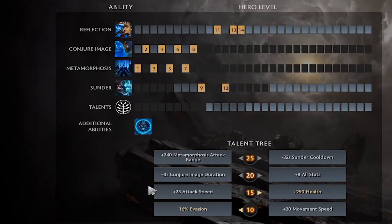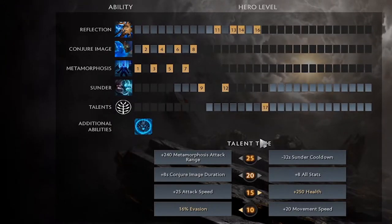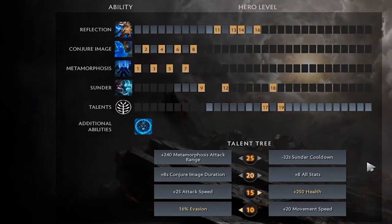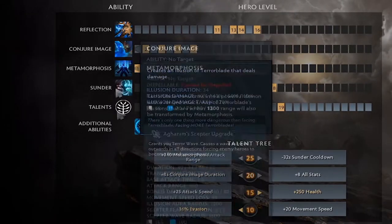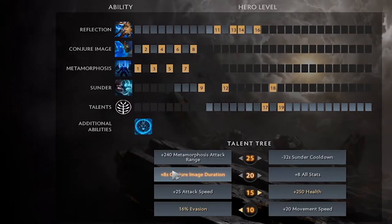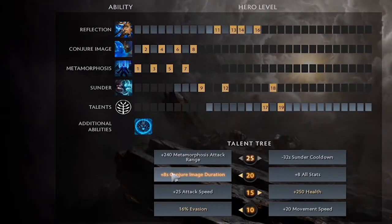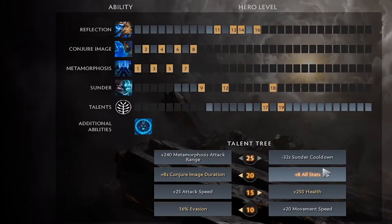25 attack speed is the greedier option but if they're not getting on top of you often, you can take it. After level 15, finish off Reflection, get level 3 on Sunder, and at level 20 you choose between plus 8 seconds on Conjure Image duration or plus 8 all stats. The plus 8 seconds to Conjure Image — bringing it from 34 to 42 seconds — is the better pick most of the time because it helps enormously with split pushing. Terror Blade's illusions are the highest-damage illusions in the game.